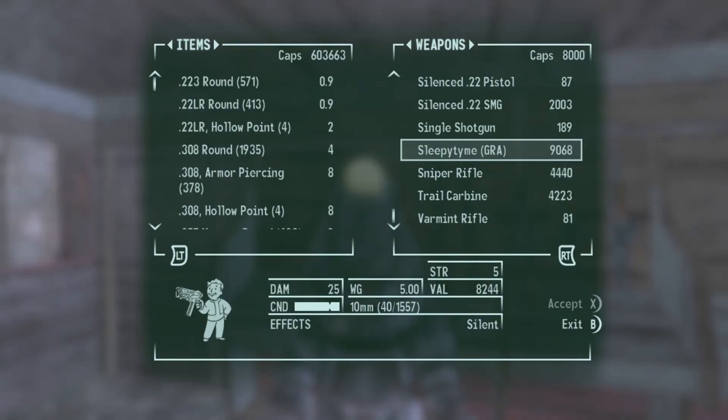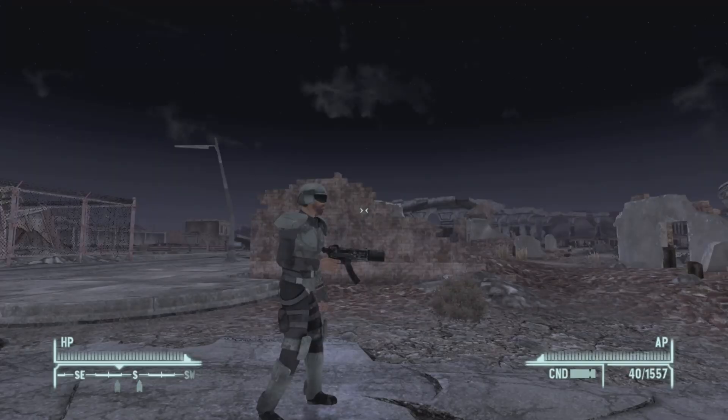Here it is — Sleepy Time, our unique 10 millimeter SMG. It cost me 9,068 caps to get. Your price may be different depending on your perks, your barter skill, and your speech skill. Like I said, you can go check out that video to find the infinite cap glitch so you can buy it without any problems.